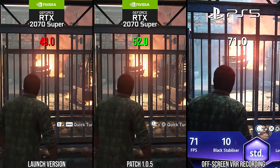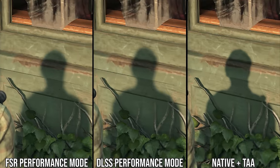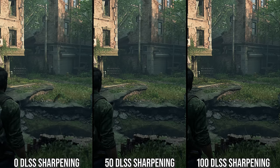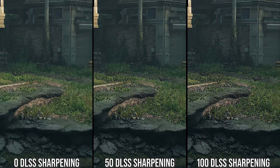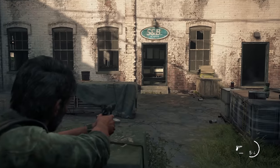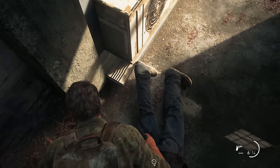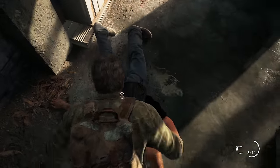A couple of other issues still remain. DLSS and FSR both seem to affect shadow map quality in a way that doesn't appear to be intended based on other titles. The DLSS sharpening slider now does seem to do something, but leaving it at 0 is still recommended. Bugs are also still present — during testing for this video, a key spawned underneath a corpse and could not be picked up, soft-locking the game. So it seems not everything is fixed.